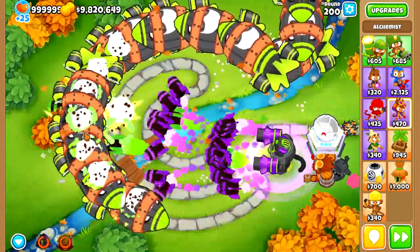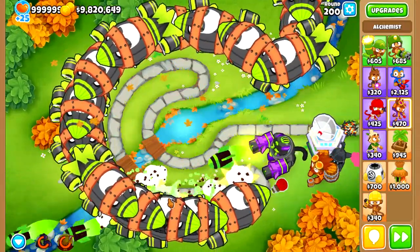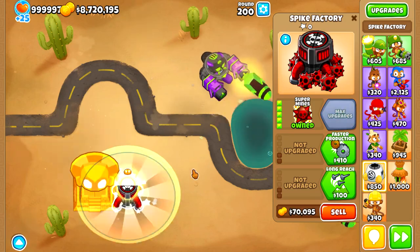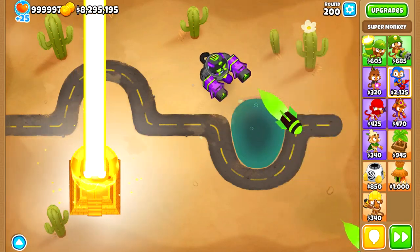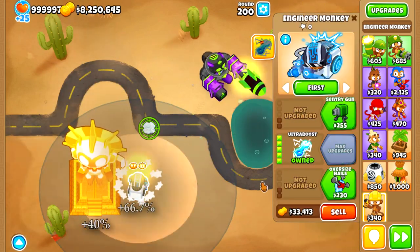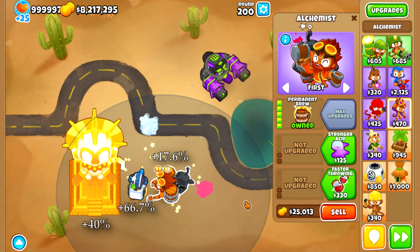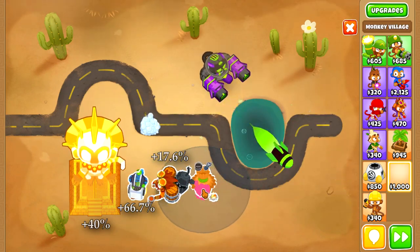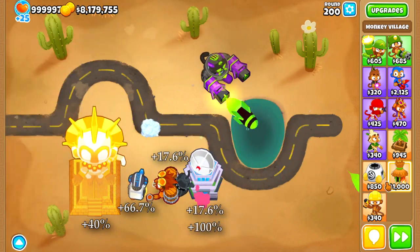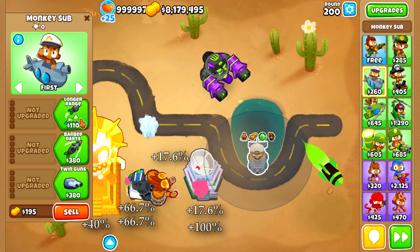The extreme damage of the MAD means that damage buffs won't do much in terms of ultimate DPS, but increases in attack speed will do wonders. To maximize attack speed, we will buff the MAD with the Temple and Sun God buff for 40% extra attack speed, 10 stacks of Permanent Ultra Boost for 66.7% extra attack speed, a Permabrew for 17.6% more attack speed, Jungle Drums for another 17.6%, and Homeland Defense for another 100%. Then add an Energizer and tech-pot the Ultra Boost for another 66.7% at 100% uptime.